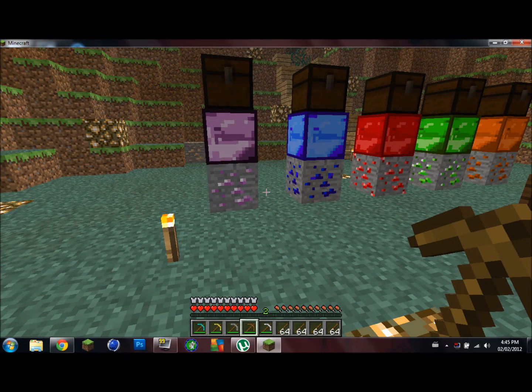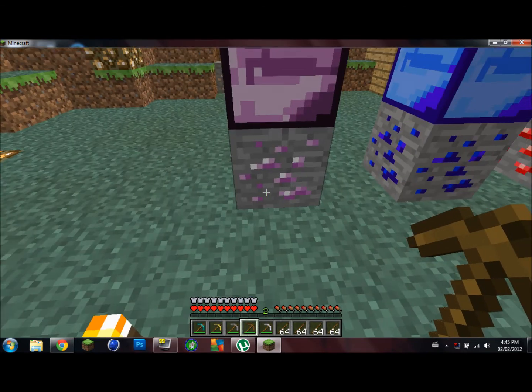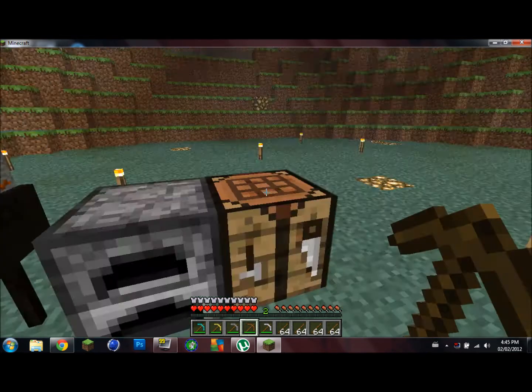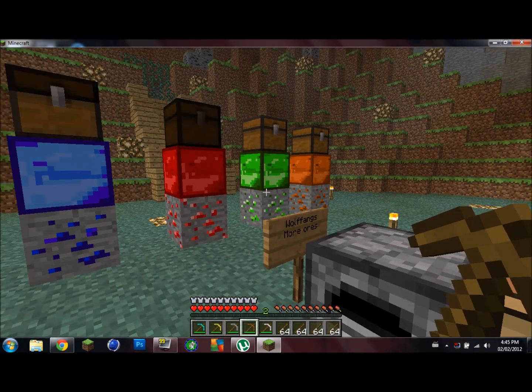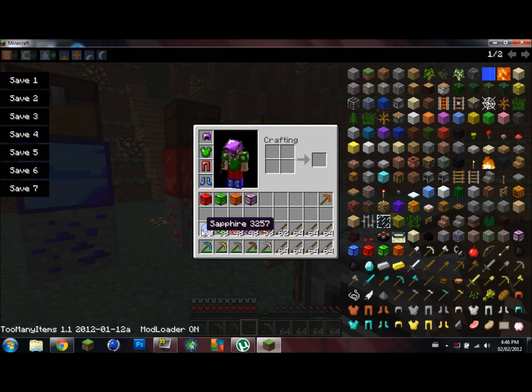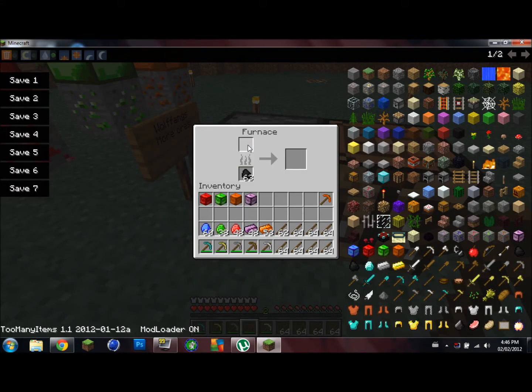You can use a wood pickaxe if you need to break the ores. This one and the Copper one will give you the ores. The three in the middle will give you these, the other two will give you ores, and then all you do is put the ores in the furnace and it will give you these.